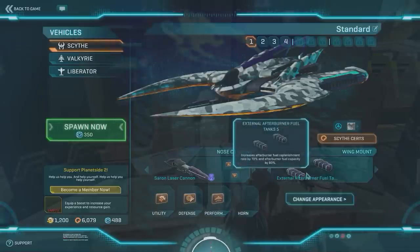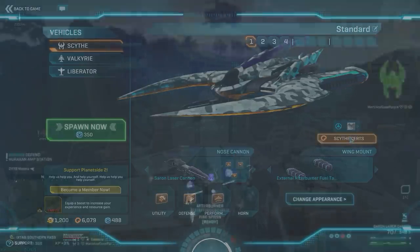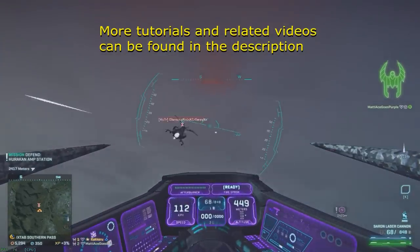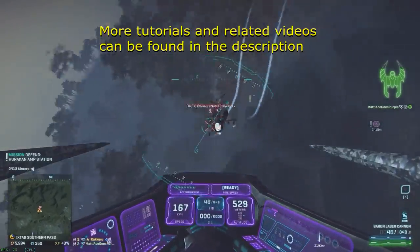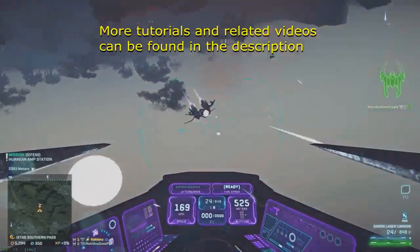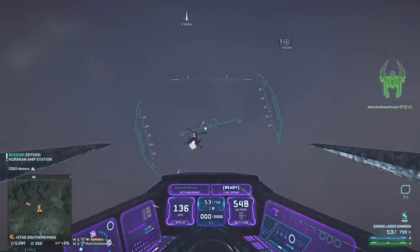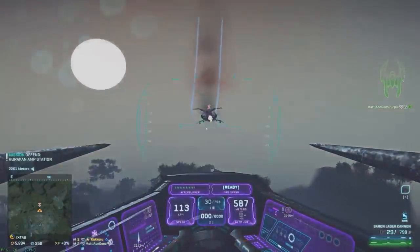Rather than having an additional weapon, I use the external afterburner fuel tanks. The two deciding factors when it comes to maneuvering and handling your ESF are the airframe you choose and whether or not you fly with the external afterburners. Right here I'm using the afterburner to give myself some momentum upwards in order to dodge some of the incoming fire.